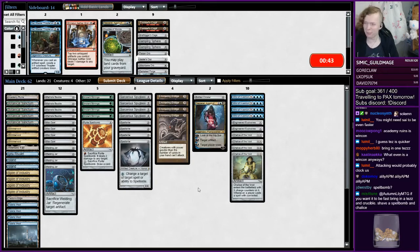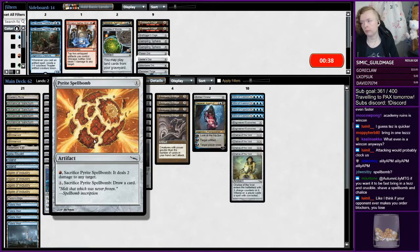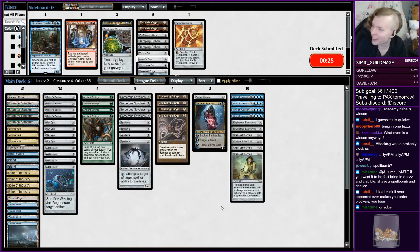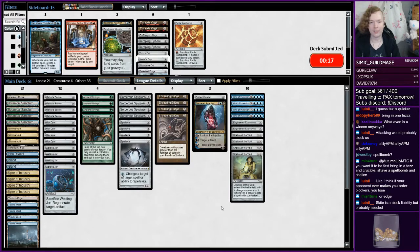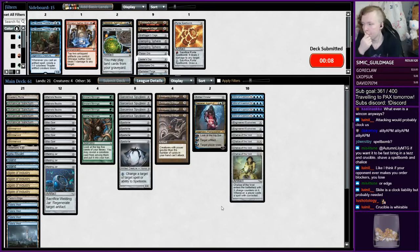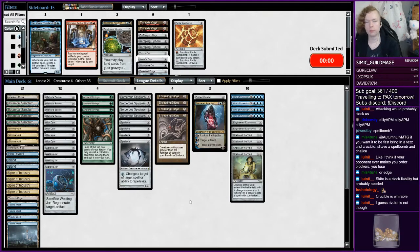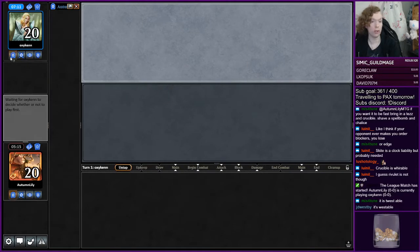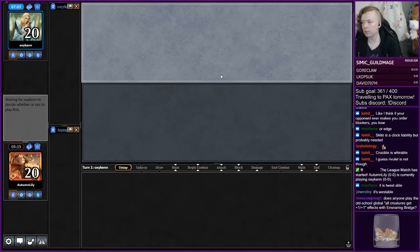Spellbomb and a Chalice — I really like the Chalices, they feel important. I can see trimming the Spellbomb though. Alright, let's try this. This is a stressful start to the stream — I don't know what I was expecting. Yeah, you probably need the Skites even if they are a clock liability. I just have to play fast. Crucible is whir-able — that's a good point — but the Ipnu Rivulet is not whir-able, so either way your win con is not entirely fetchable.